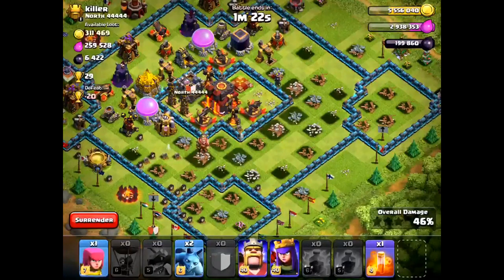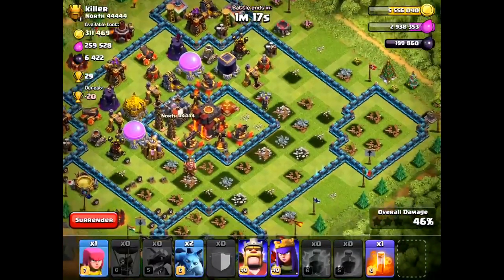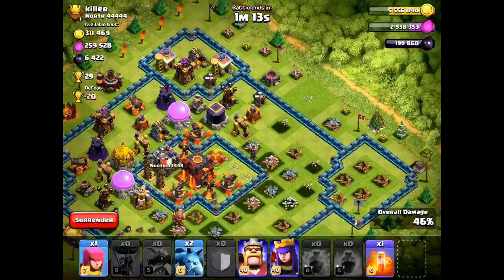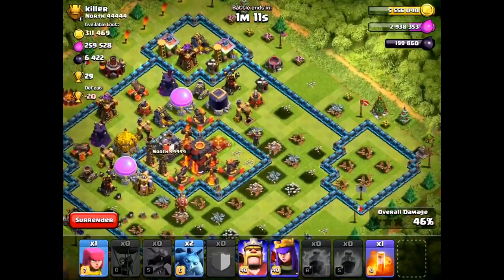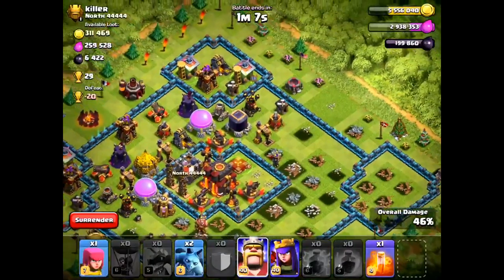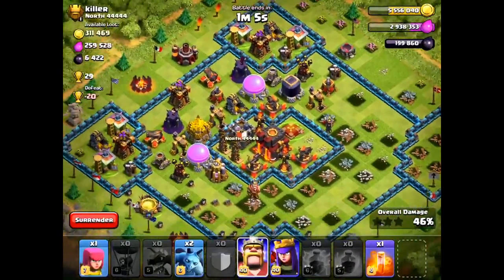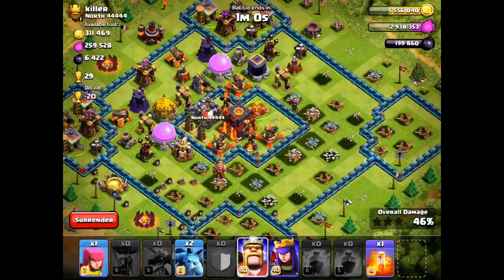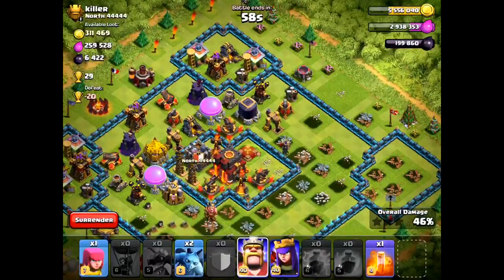So right now I'm just thinking about where I should attack from. It's actually really a no-brainer, because 4% is pretty easy when you have max heroes. I didn't want to take many cups from him, but I also didn't want to lose 20 cups, because at this level losing 20 cups is a long time to gain back. So at this point I'm just trying to do as little damage as possible, get to 50%, and then just end the battle really quickly.